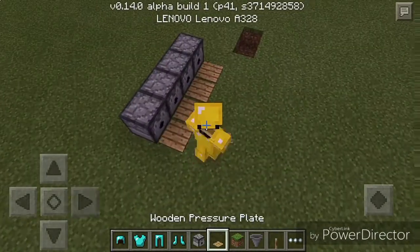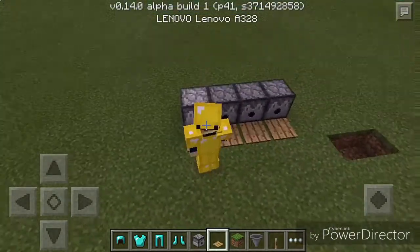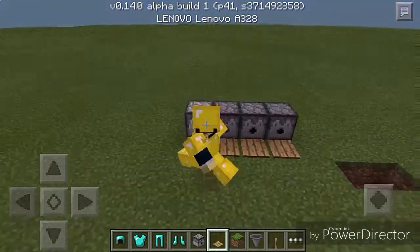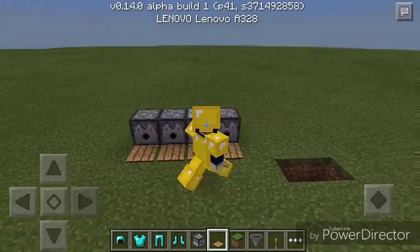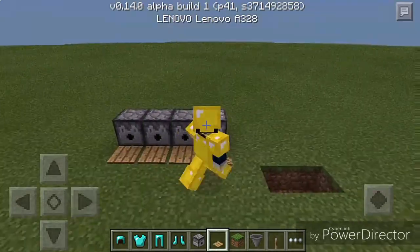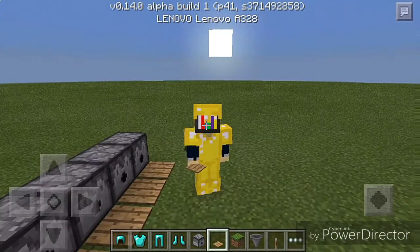You just need pressure plates of your choice — I chose wood, no particular reason. And you need dispensers, not droppers, because droppers will just drop the items instead of putting them on. It's just a simple redstone build you can make very easily.